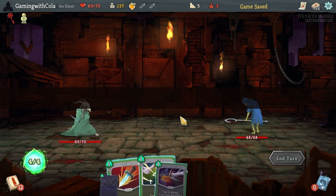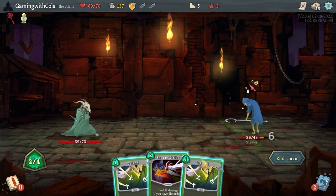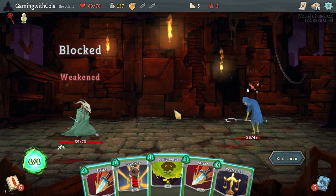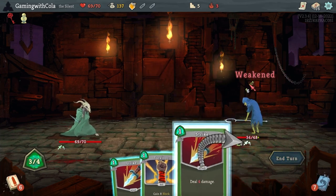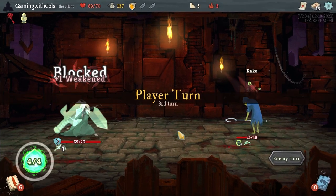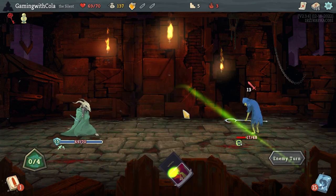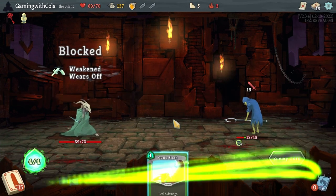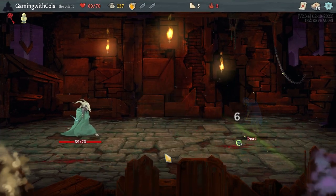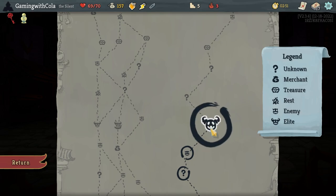Strike, strike, defend, defend — don't take any damage. A strike, a strike, a strike, and survivor — end turn. Strike, defend, defend, defend — don't take any damage. Poison, quick slash, strike. Attack, energy, energy, energy — Noxious Fumes! That's definitely what I want, this power card.